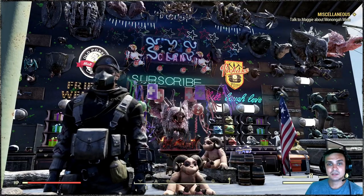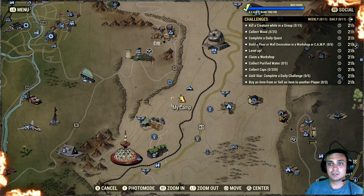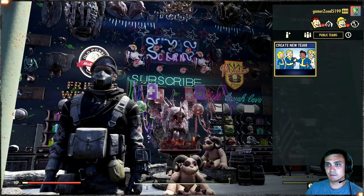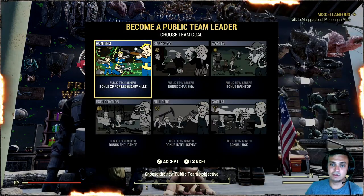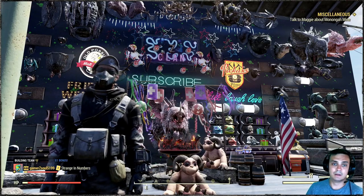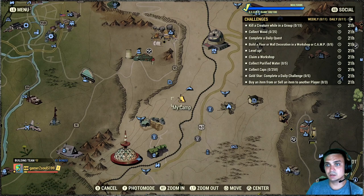The challenges are pretty much easy and straightforward for those who already know how to complete them. For those who need additional help - for 'kill a creature in a group,' all you have to do is navigate to create a new team, create one, wait for people to join, or join a group already active on your server. Then go kill 15 creatures and you get it done.